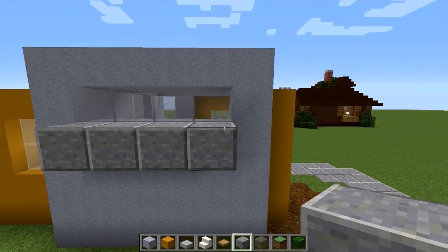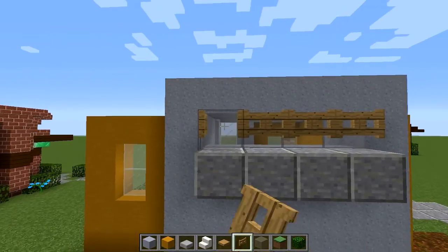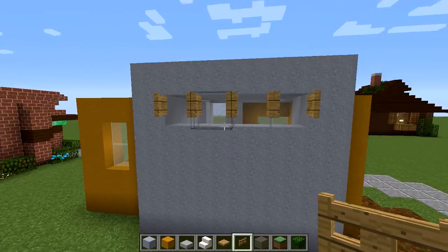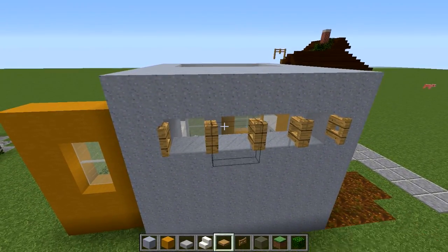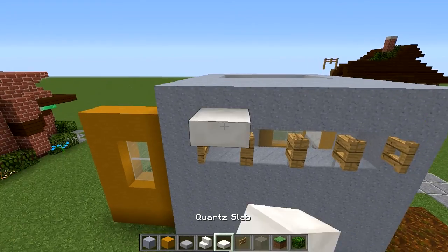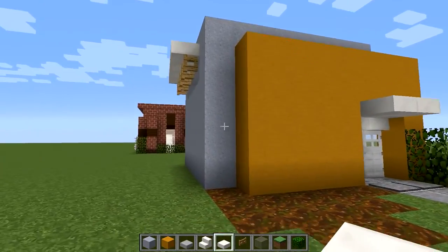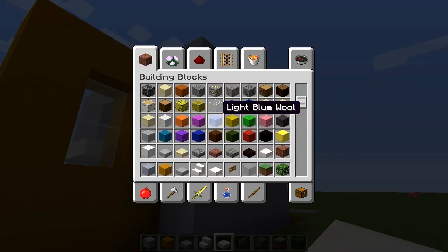We could add a trap-door effect with fence gates, something like that, and then add some quartz half-slabs on top since we used quartz on the doors. That looks okay. We can take that off if we don't like it. How about some carpet?